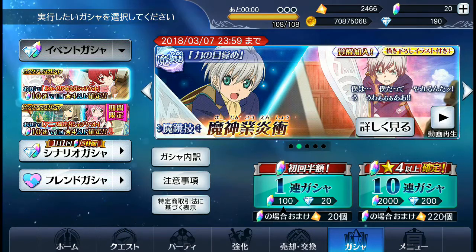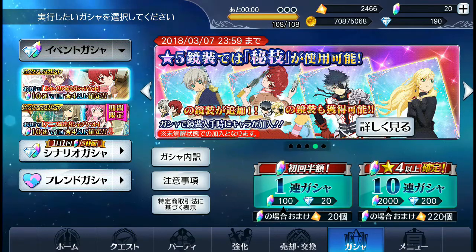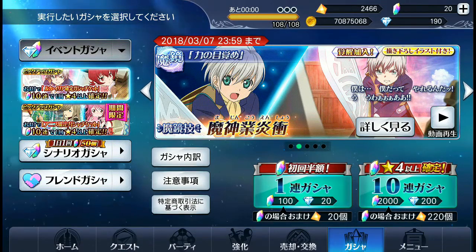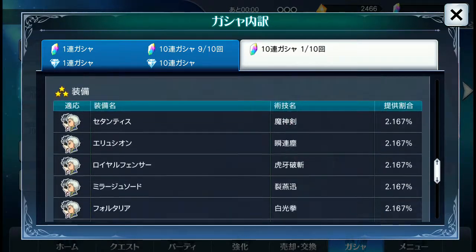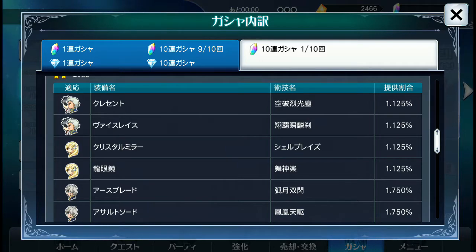We'll do a few summons here - maybe five full summons - just to kind of show off the banner and see what we get. Obviously the banner just came out and the translations aren't out yet, so I don't know what any of these weapons do and I won't be able to inform you on that. For the mirage arts, we've gotten clips if you follow the Japanese Bandai YouTube - they put out a clip an hour or two before the banner drops showing what it does - but we don't have stats or ability info for any of the actual arts.